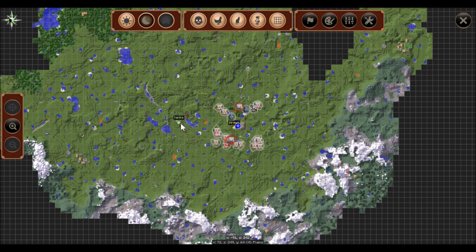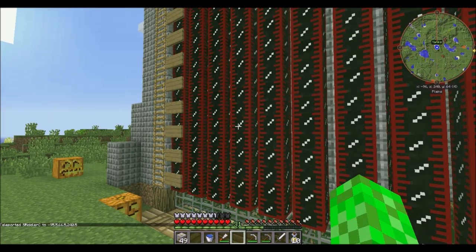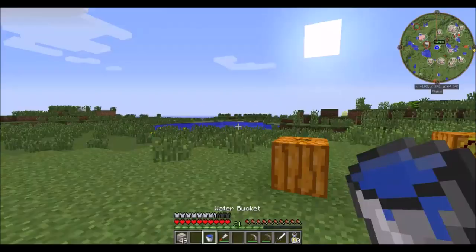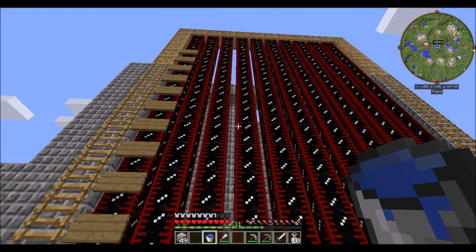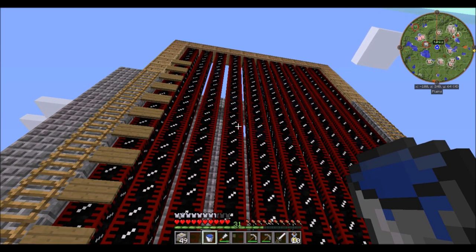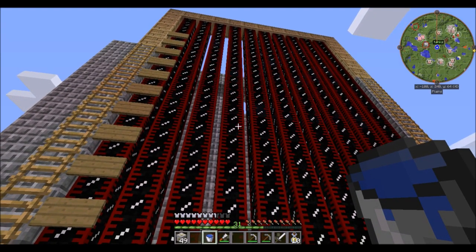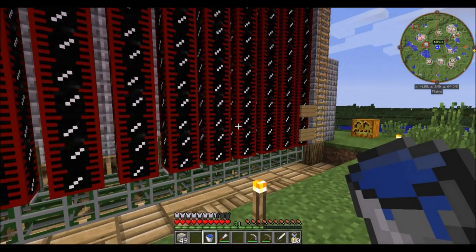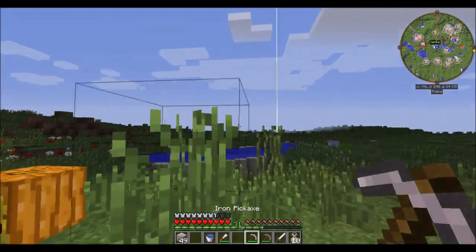Last episode I said these tanks hold 8 buckets apiece, which is not true - they hold 16 buckets apiece. So 8 buckets is half a tank, meaning this isn't 1,200 buckets - it's 2,400 buckets of fuel. That's a ridiculous amount. Let me do the math: 150 times 16 is 2,400. Yeah, 2,400 buckets of fuel. A ridiculous amount.